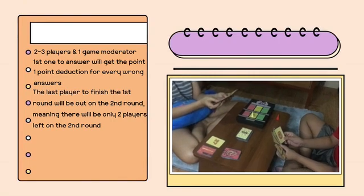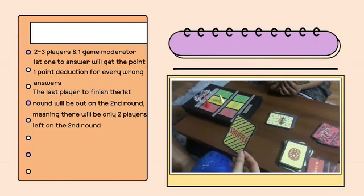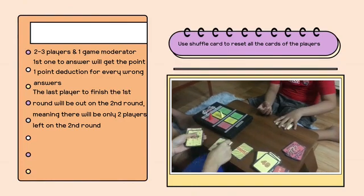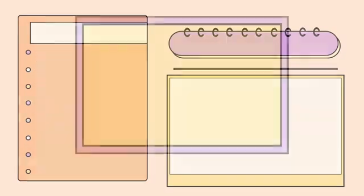You have to be as quick as possible because the chances of having the same card as other players is high. Now, as for the bonus cards: the shuffle, steal, and block card, which you can use anytime after the first question.